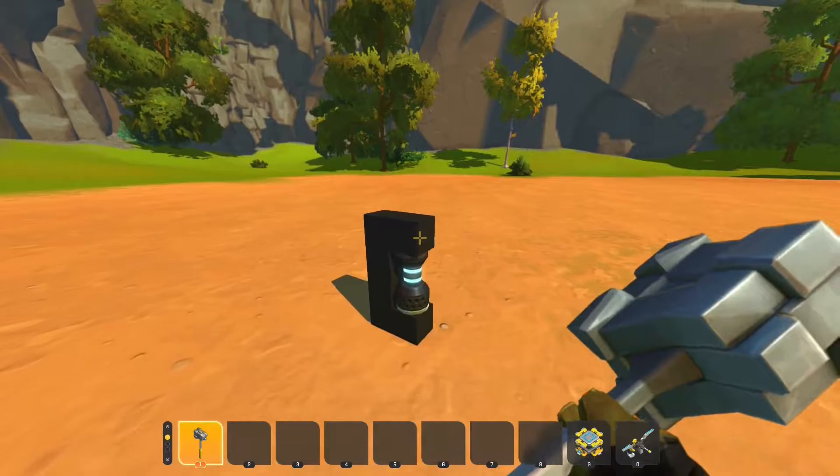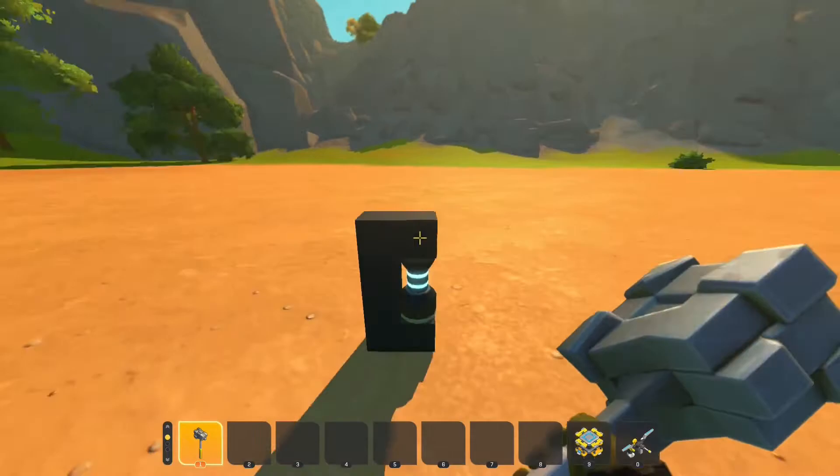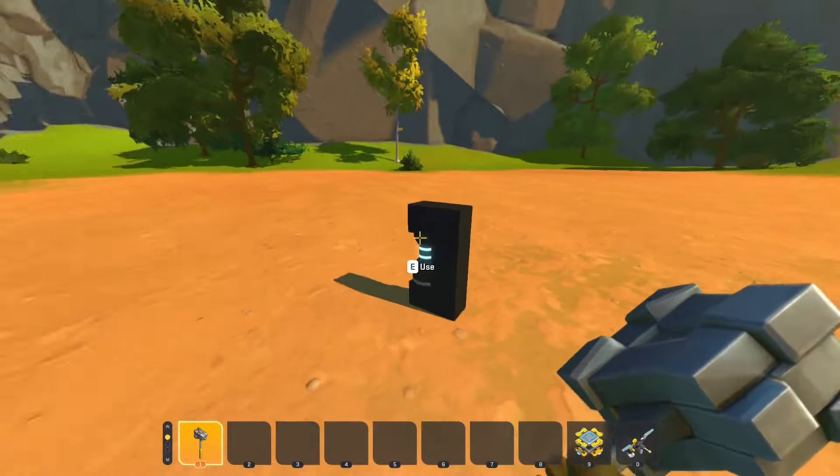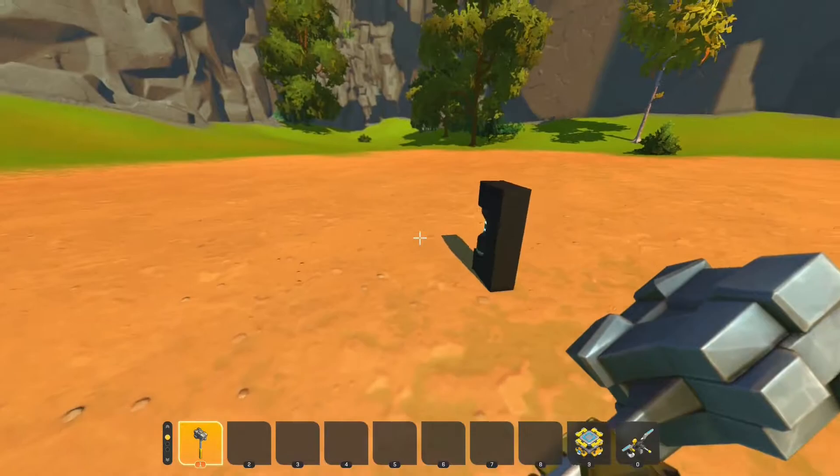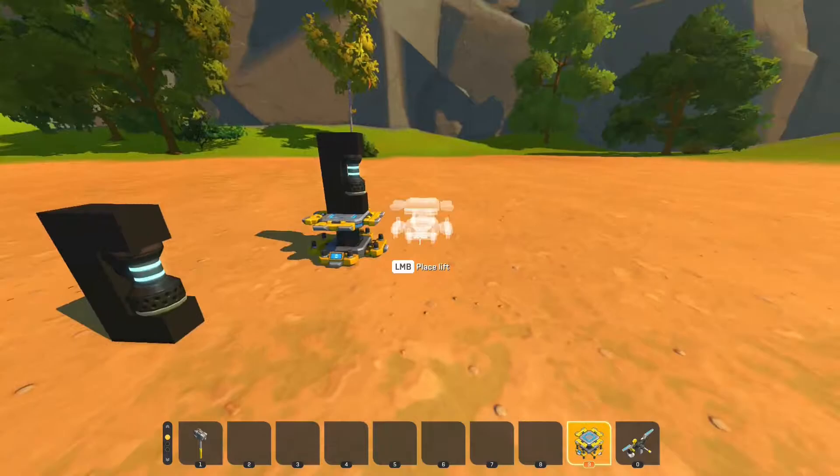So we spawn this guy in, grab a little hammer. If you hit it, it doesn't get knocked over. So if you're building a flyer you can literally just weld these on to any one of your flyers and it stays upright — it's pretty cool. I'd recommend welding more than one on your flyer, but it stays up and doesn't tilt.